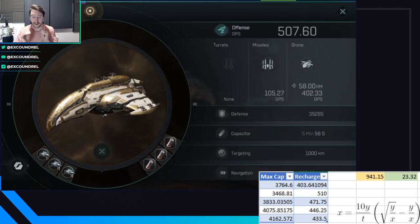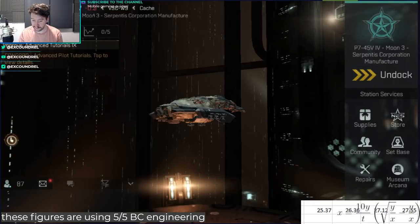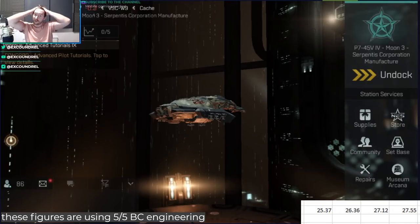The only point at which capacitor control circuits become better is if you need that cap recharge to make your ship cap stable without Nosferatus. Do not include Nosferatus in your calculations because they have a massive impact on cap stability. I also worked out what the Prophecy cap recharge would look like using tier two rigs on either one, because obviously the higher rig tier you go, the better that the capacitor control circuits get.